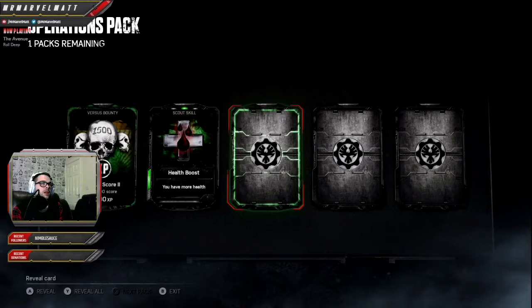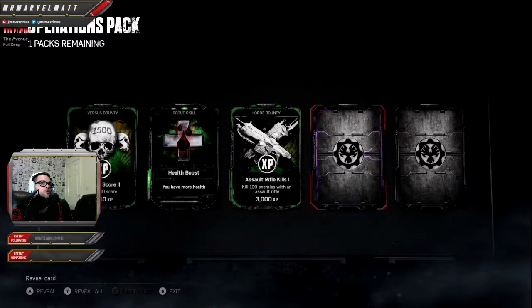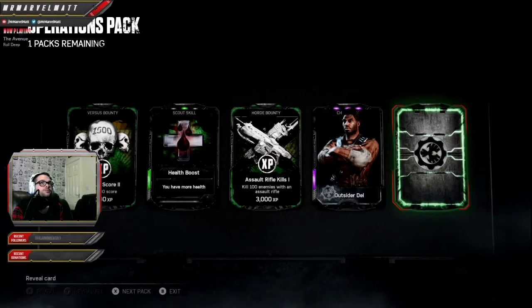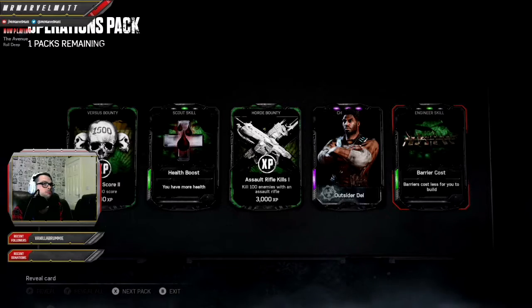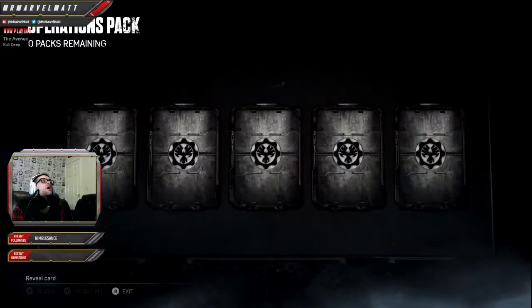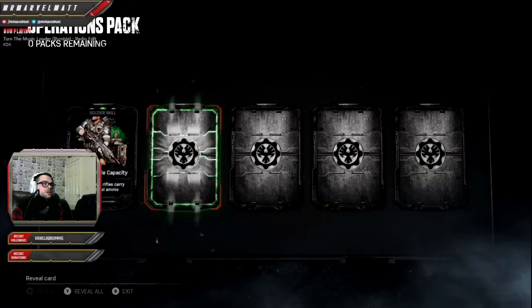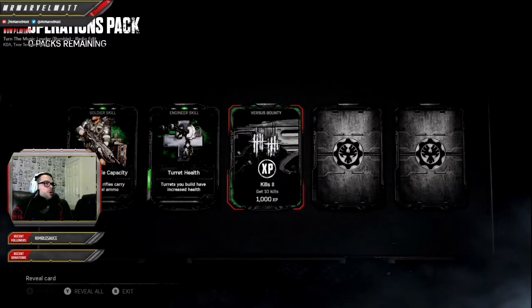I'll have to try this out when I play. Barry's got three left feet to build - no idea what that means. Let's check it. I guess you can only use these once though, yeah? Well, they're both for horde mode.